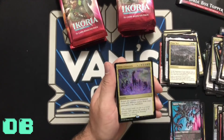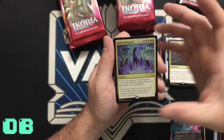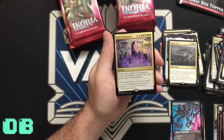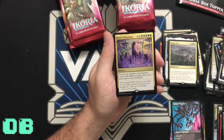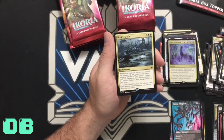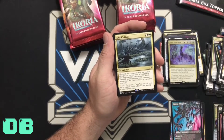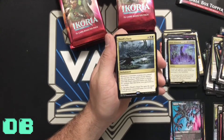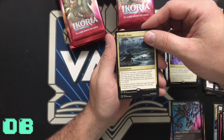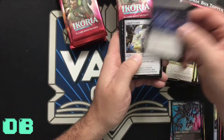Eerie Ultimatum — awesome! Why do they cost a lot of mana? Let's read it: return any number of permanent cards with different names from your graveyard to the battlefield. Death's Oasis: whenever a non-token creature you control dies, put the top two cards of your library into the graveyard, then return a creature card with lesser converted mana cost than the creature that died to your hand. Not bad.